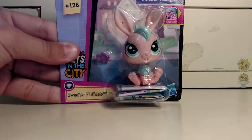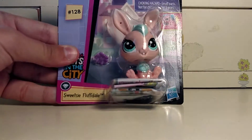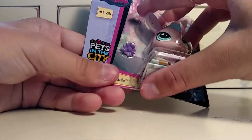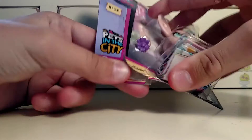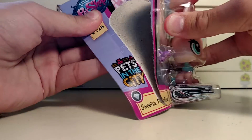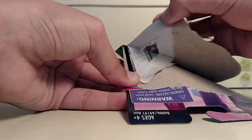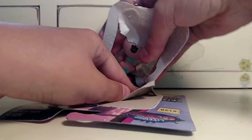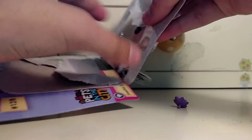Next we have this little bunny named Sweetsie Fluffdale, so let me try to open her up. By the way, you might hear some background noise — my brother and my mom and dad are cleaning right now, my brother just came in from walking the dog. There's a lot of chaos going on. Oh, there goes the flower — don't want to lose that!